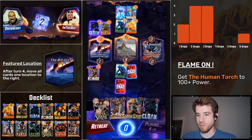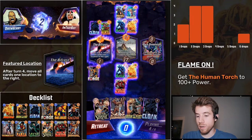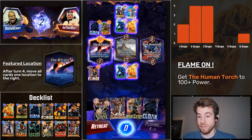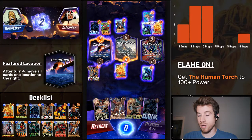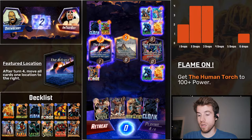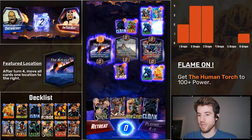Come on, Hulkbuster — show me what you got. He's got Cloak, he's moving his boy around. Come on, Hulk — Hulkbuster. Yes! On the Human Torch! It's happening. It's happening. And then with the Cloak, I can move with his Cloak. Why is the animation so janky? It's been doing that the whole time. Okay, yes.